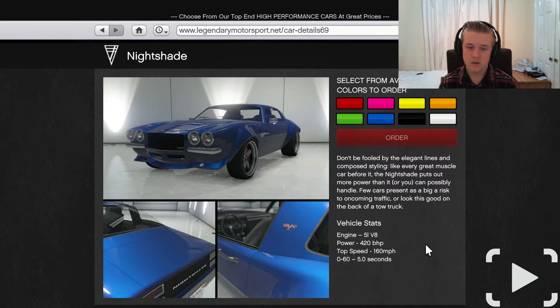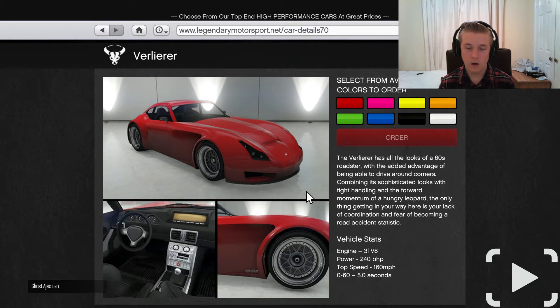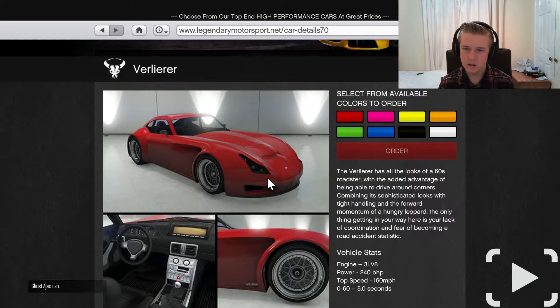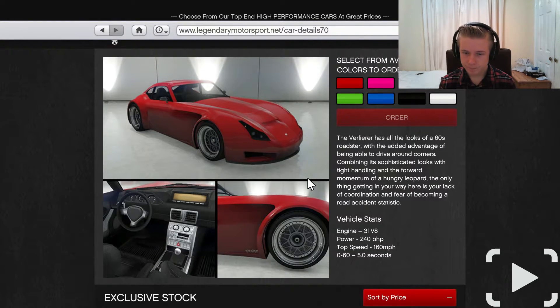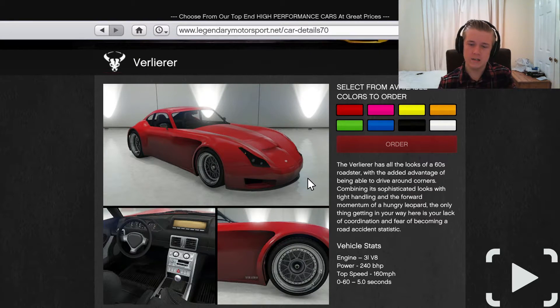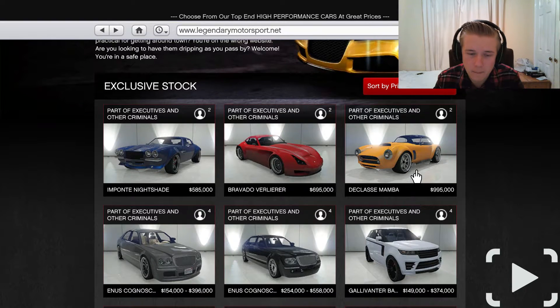Then we've got the Bravado Volpe - I'm going to butcher that name. It looks to be based off of a TVR, which I think are more present in the UK than everywhere else. Tight handling and forward momentum. It's a three-litre V8, 240 brake horsepower, top speed of 160 miles per hour. This is more your car for looks.